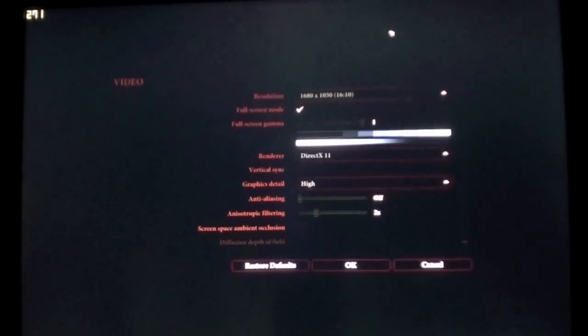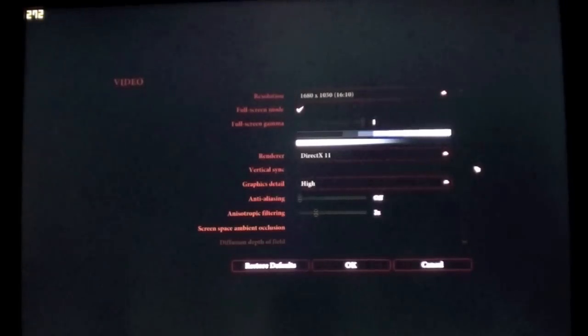Dragon Age 2 at 1680x1050, 4-screen setup, DirectX 11. Graphics on high — I tried it on very high and it brings it down to like 15 to 30 FPS, so I'm not going to bother. No anti-aliasing, Alpha 2X. I did download the high-resolution textures — about 1.15 gigs — and I have those enabled.